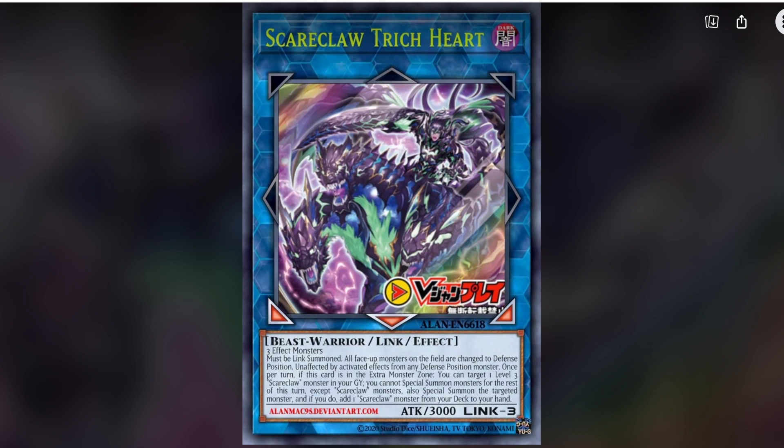Let's start off with the one and only link monster for now: Scareclaw Trick Heart. It is generic, so it requires three effect monsters and it must be link summoned. All face-up monsters on the field are changed to defense, and this card is unaffected by activated effects from any defense position monster. Once per turn, if this card is in the extra monster zone, you can target one level three Scareclaw monster in your graveyard. You cannot special summon monsters for the rest of this turn except Scareclaws.